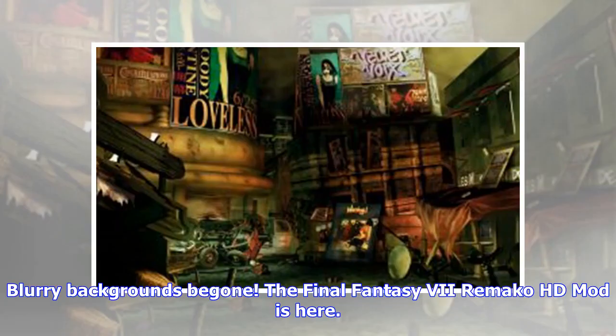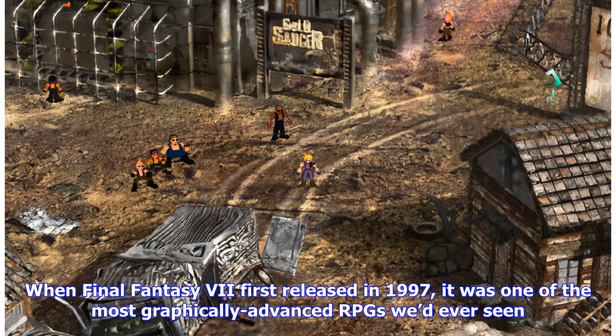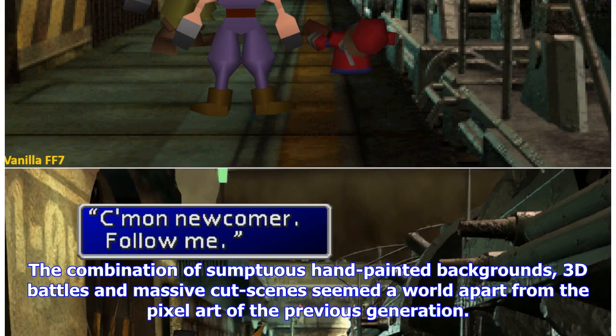The Final Fantasy 7 Remake OHT mod is here! When Final Fantasy 7 first released in 1997, it was one of the most graphically advanced RPGs we'd ever seen. The combination of sumptuous hand-painted backgrounds, 3D battles, and massive cutscenes seemed a world apart from the pixel art of the previous generation.